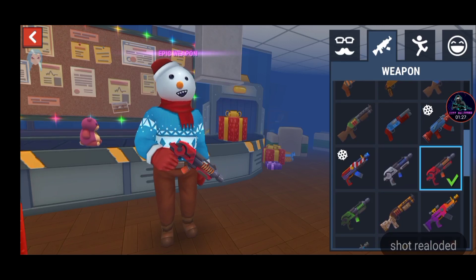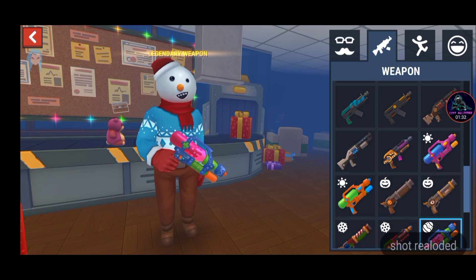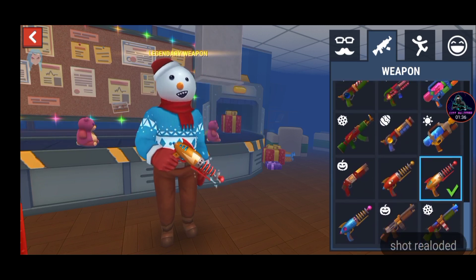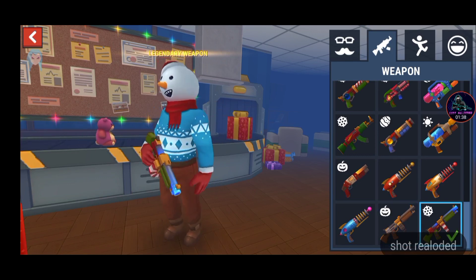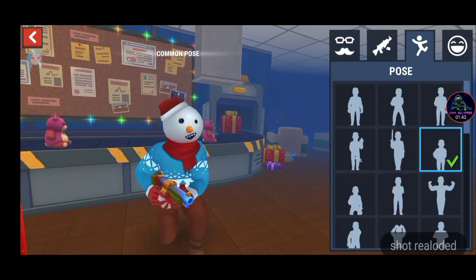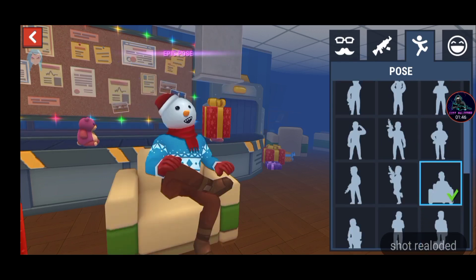The prop god mode is working here. All emote guns and weapons have been unlocked. Let me select the latest ones — and here are the poses, let me select the latest pose first.